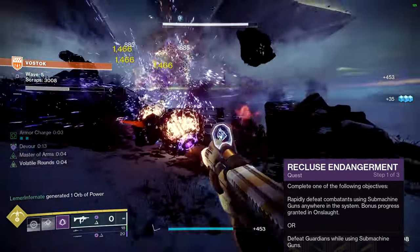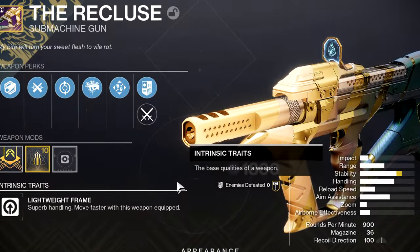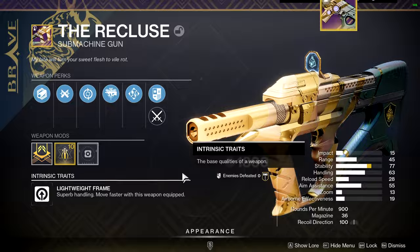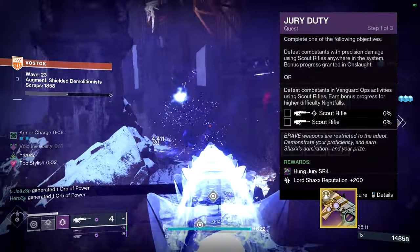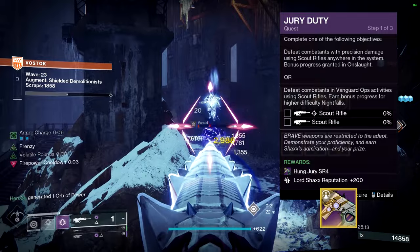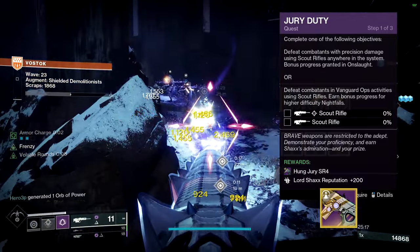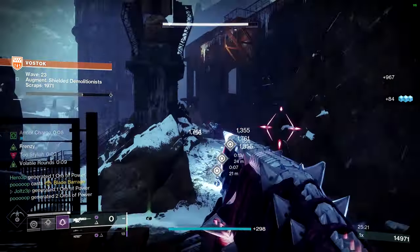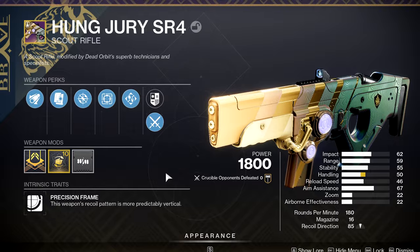So if you can, I would highly recommend just going with the Crucible, as it can be much quicker depending on your proficiency in PvP. Either way, once you complete an objective, return to Shaxx, and he will reward you with a curated version of the Recluse — the original roll of Feeding Frenzy and Master of Arms. Jury Duty requires Precision Scout Rifle Final Blows, with Onslaught granting additional progress, or Scout Rifle Final Blows in the Vanguard Ops playlist, with additional progress coming from higher level Nightfalls. Once you complete either of these objectives, return to Shaxx and he will reward you with Hung Jury's curated roll of Enlightened Action and Box Breathing.